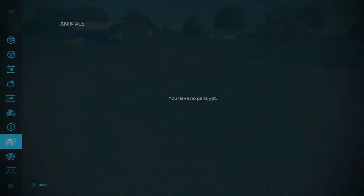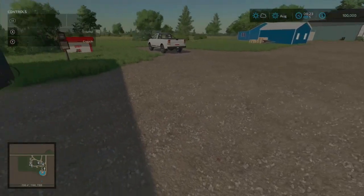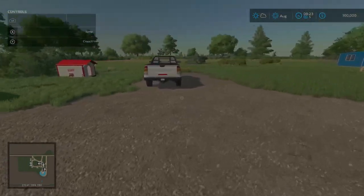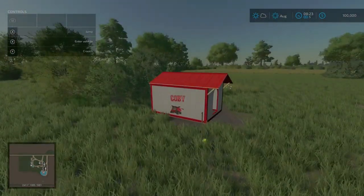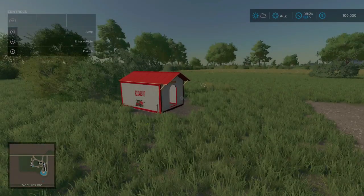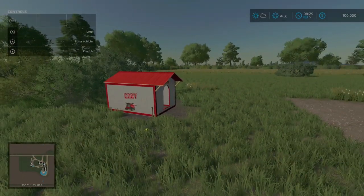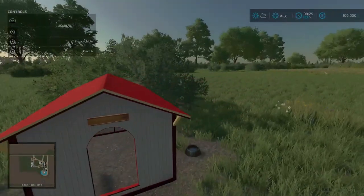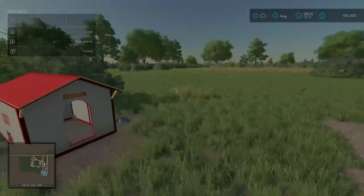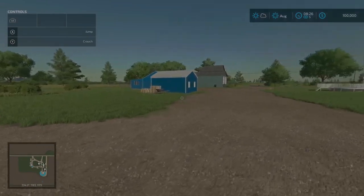We do not start with any animal pens. As mentioned in the description, there are contracts available. We'll go ahead and start touring the farm. This is based on a real map in central Montana as the description said, and a real set of farmers. I believe it's the Welker Brothers who own and operate this farm. They have a dog named Kobe - we can fill up the water bowl and food bowl here, and Kobe will come back for his food.